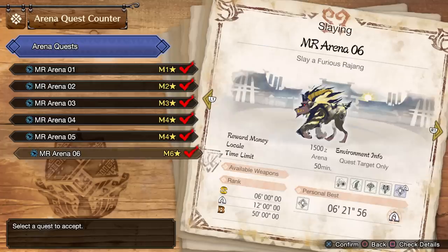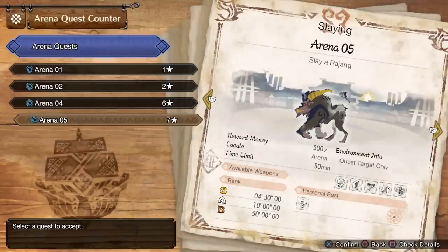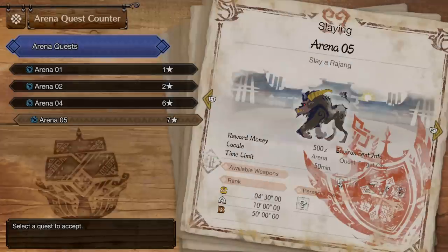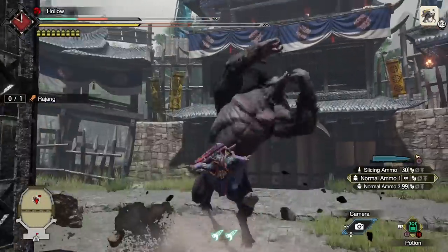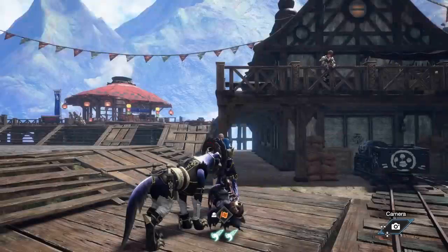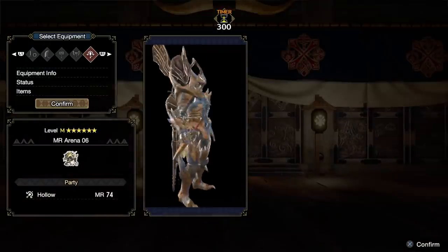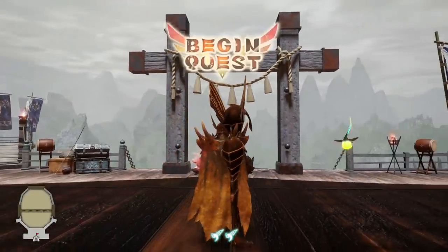You might want to progress time for multiple reasons — whether it's for talisman melds, farming Argosy materials, or re-rolling an expedition to get a different upsurge. Previously you would go to high rank arena, pick the Rajang hunt, and die in roughly 23 to 25 seconds. Now let's try the master rank version and see if we can do it faster. You'd pick the gunner option because they have the lowest health and Rajang would hit you twice to cart you.